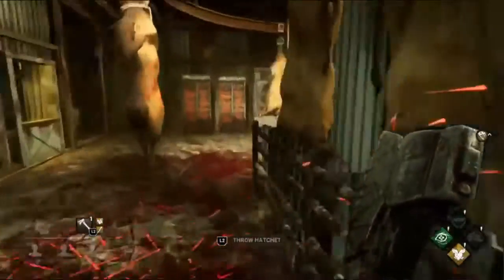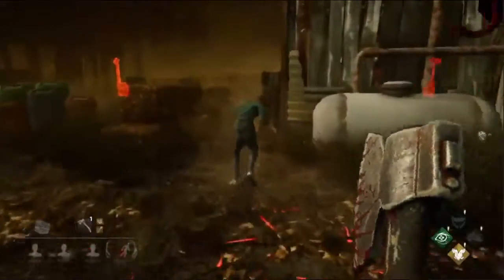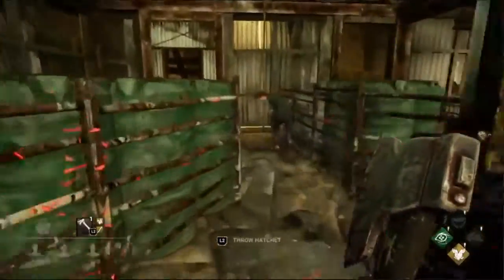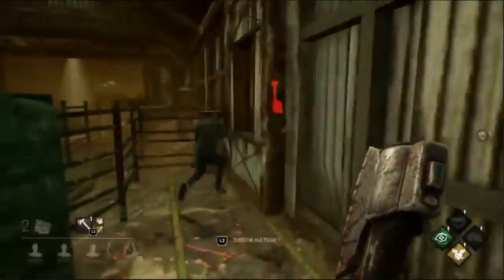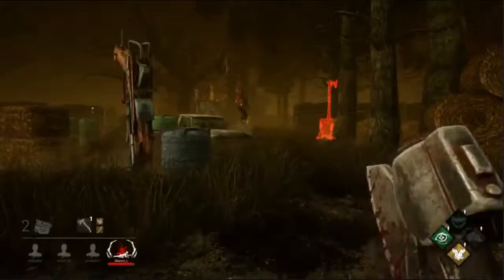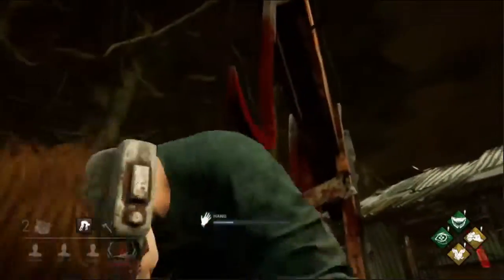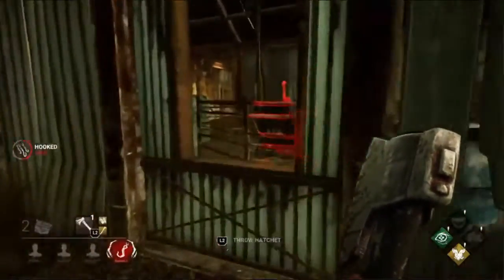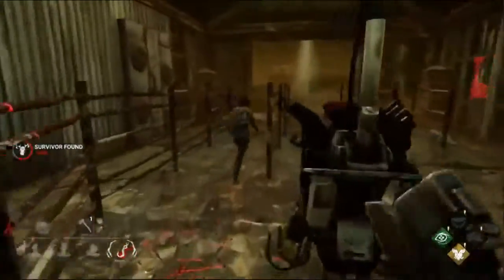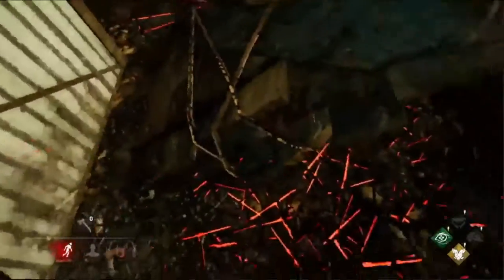The issue was that Steve already had enough time to make the turn before Work had a chance to throw. Working Class baits out the Dead Hard and gets a cheeky slap through the window. Personally I would have tried to throw a hatchet through the window, but in all honesty I would have hit the window frame and missed — so it was the right call.